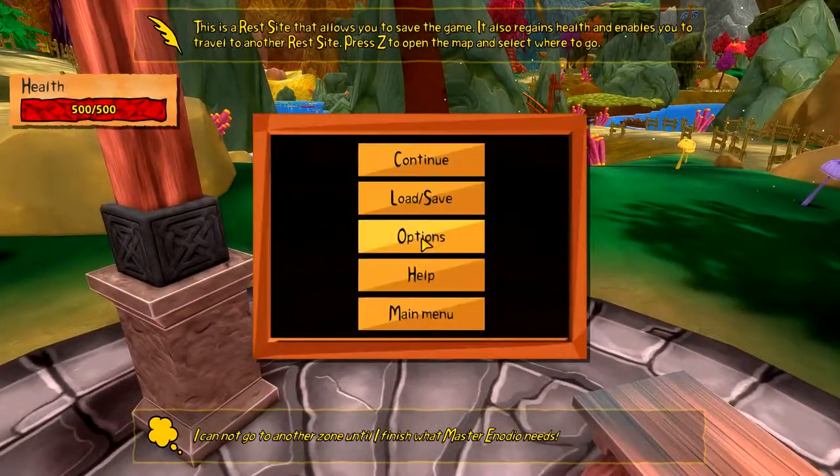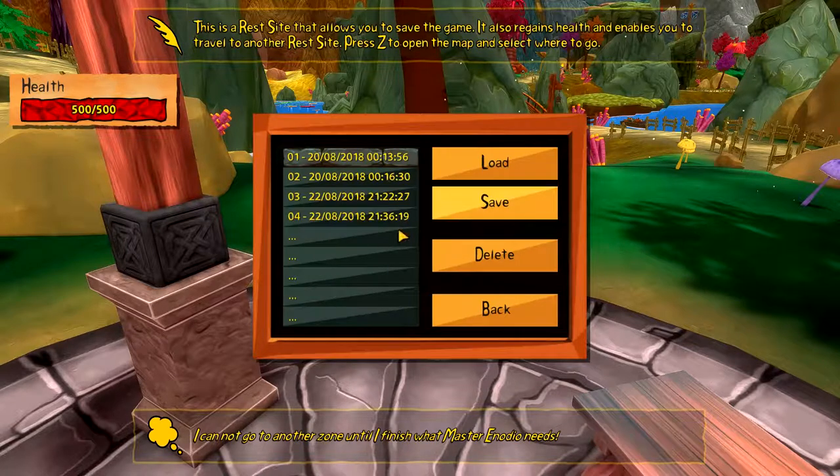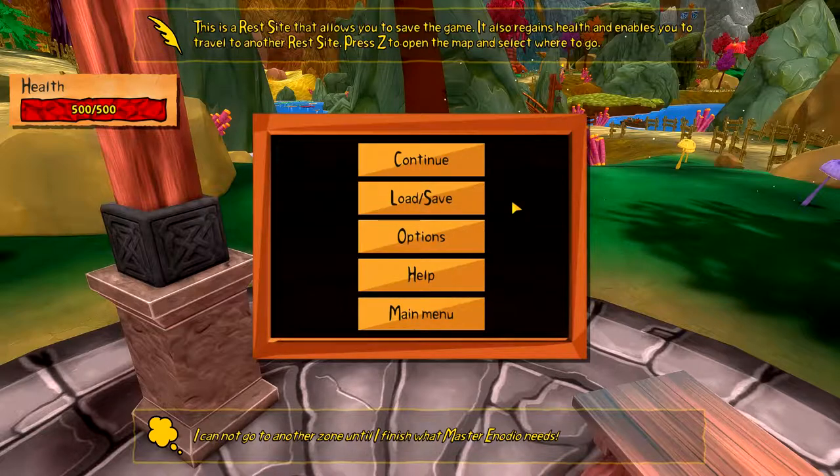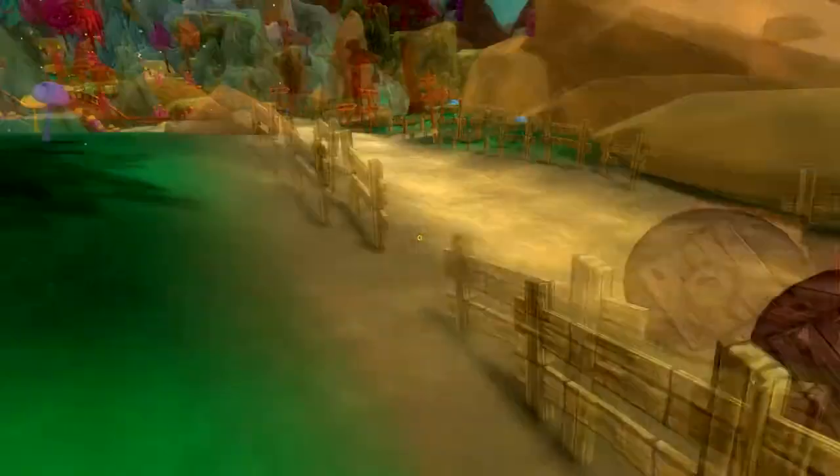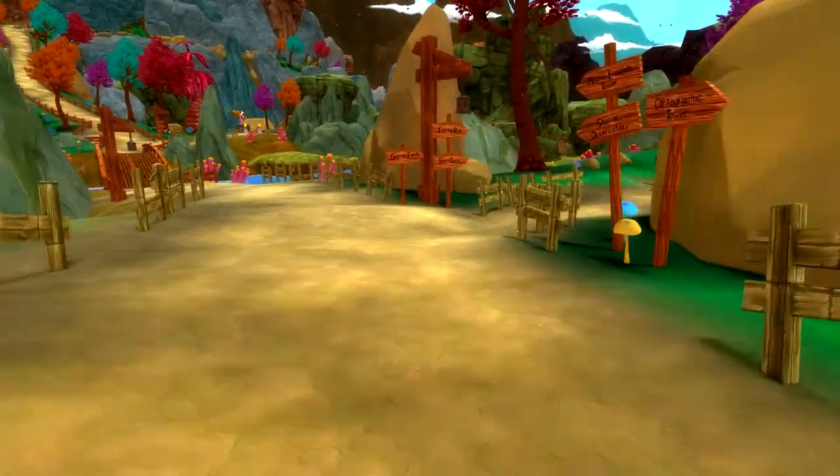Now that should let us save here. If I go in here and say save - there we go, nice. That means I can just jump in right here - that is cool, awesome.